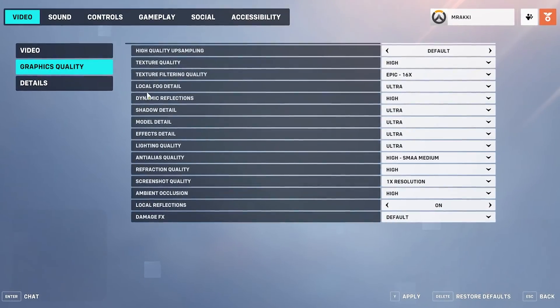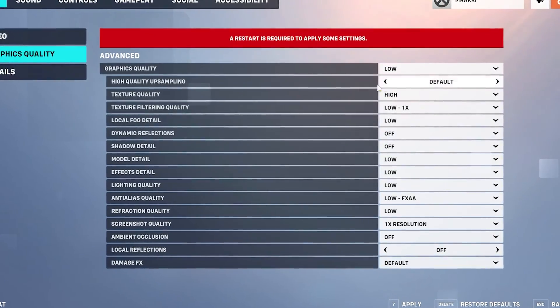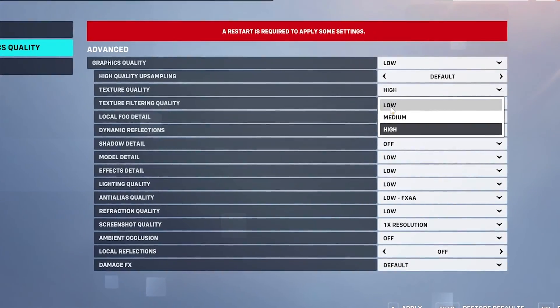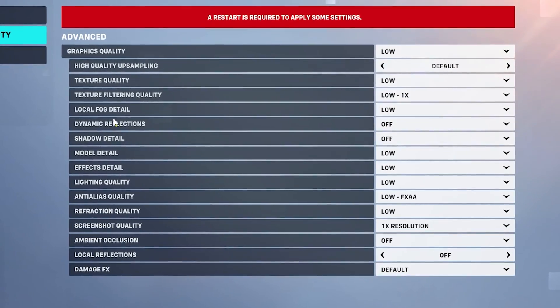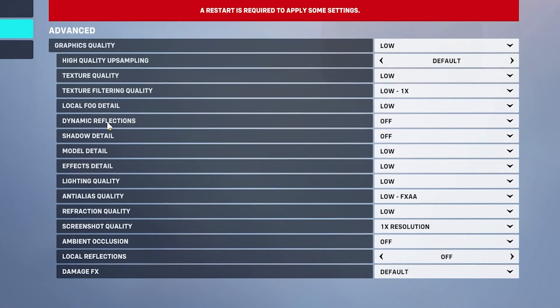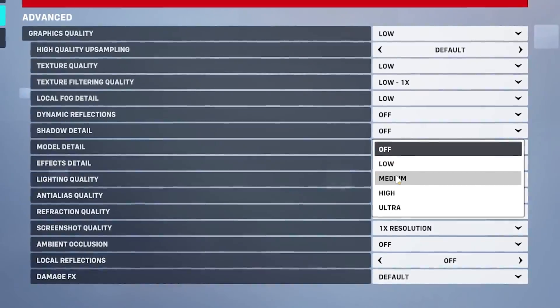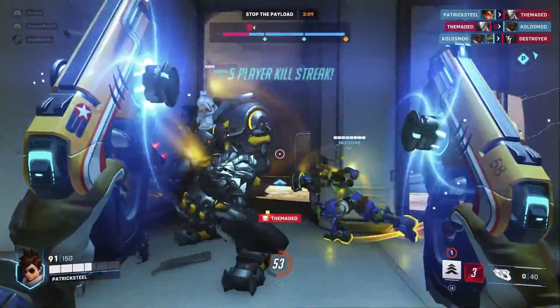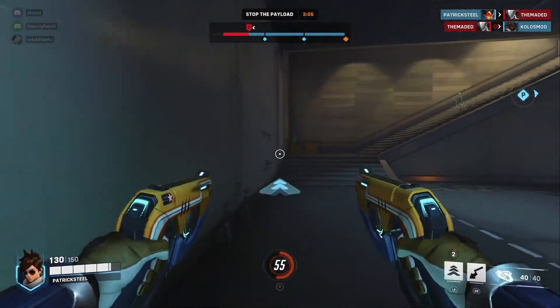Next we move to the graphic quality settings, and most pros use low settings to maximize FPS. Texture quality — go with low. Texture filtering quality — keep it low. Next is local fog detail — keep it low as it affects FPS. Next is shadow detail — keep it low or medium, because it will help you find enemies hiding in corners or standing behind you. Rest of the settings — turn them off.